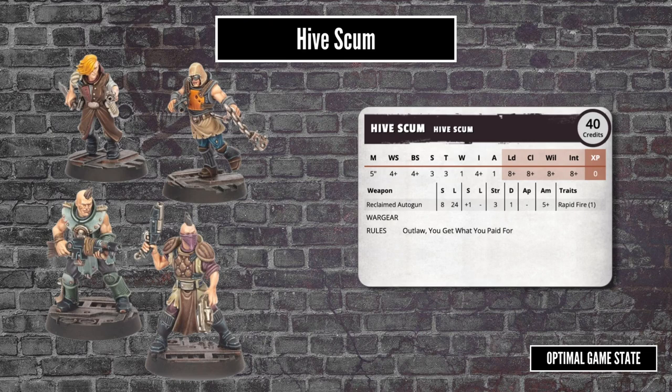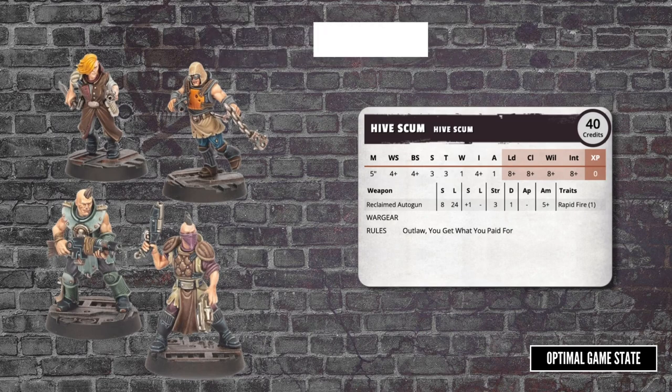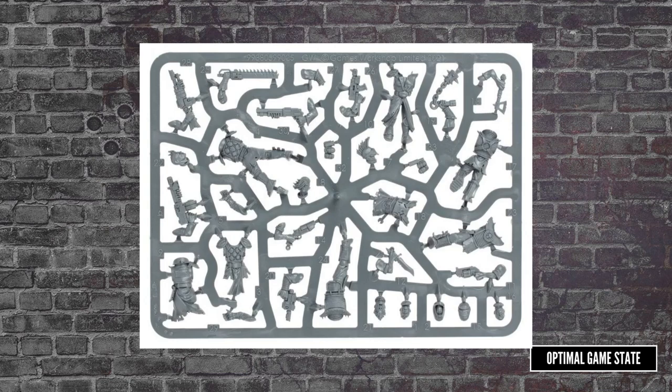So what's the advantage if you only get a hive scum for one fight? You add them in after you've picked your crew. So if the scenario says random five, you randomly select five of your gangers, then you add in the Hired Guns as well. You can have up to five hive scum, which even with reclaimed auto guns could be a big advantage. There is a hive scum sprue which will make four scummers — it's got a pretty good selection of options, especially heads, so each model will look distinct.